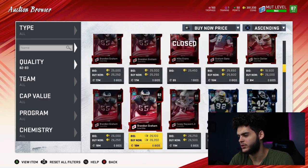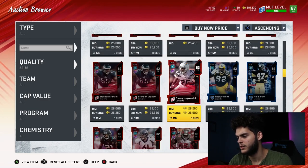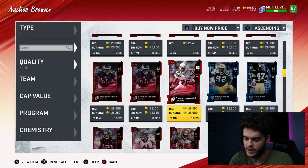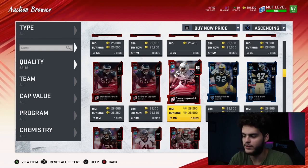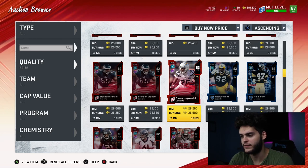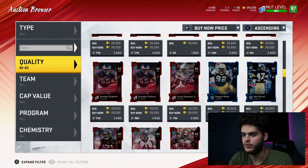For 83s, I'll put them at about 25k. Their quick sell value is 505 training. So 25k divided by 505 is 51 coins per training. So far the 83s are the best value, although they're not the best value overall. Let's go to the 84s.